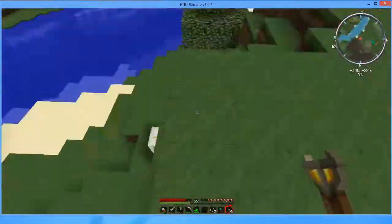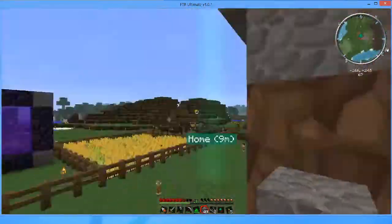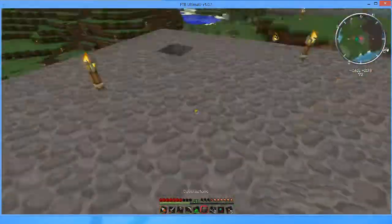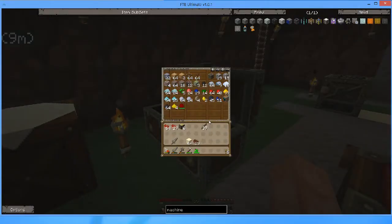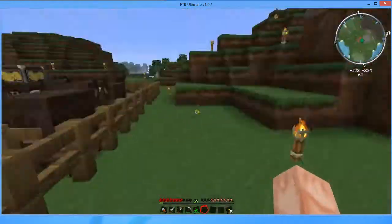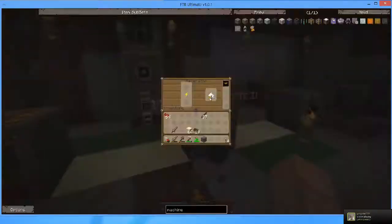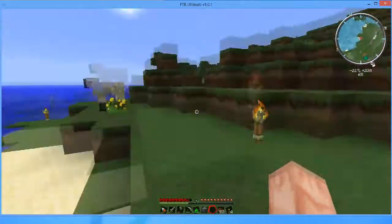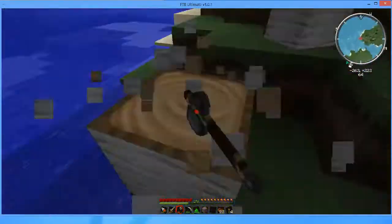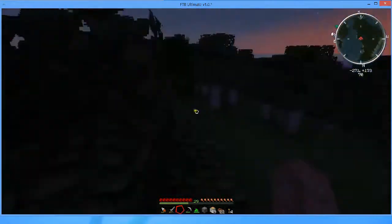I also need to make a recycler right there — the recycler is very important. I need to get started on making scrap as much as possible. Without the scrap I'm not ever going to be able to use a matter fabricator. I'm trying to get as many 64 stacks of scrap boxes as I can before getting to that point, while working on making it at the same time. So whenever I get to it, I can start making advanced solar panels right away.